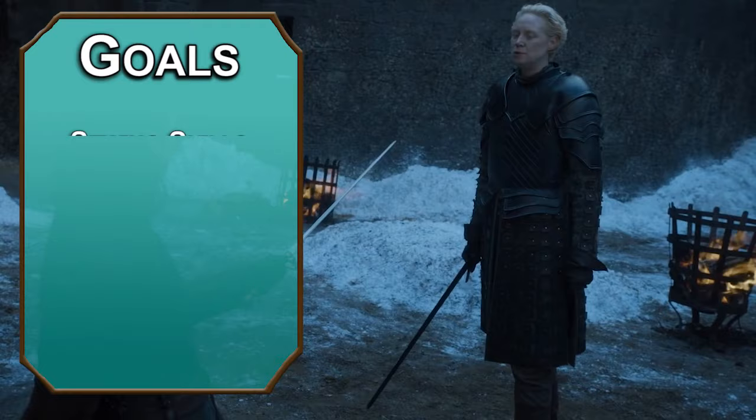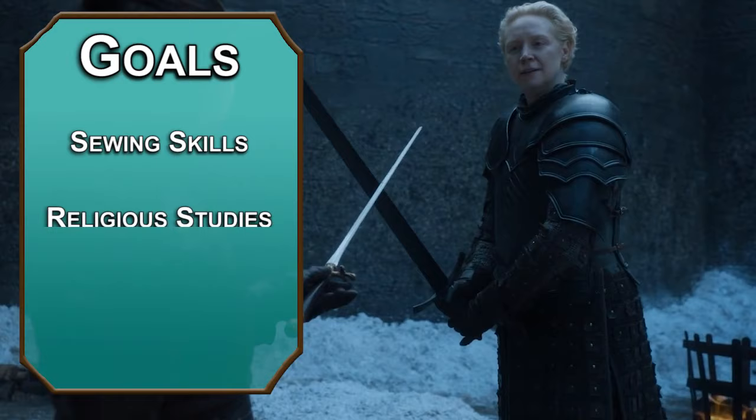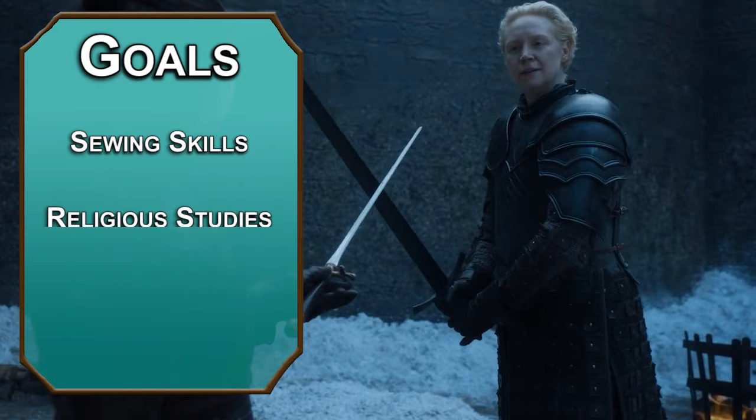We'll start off by setting our goals for this build. First, we'll need to work on our sewing skills, which is a nice way of saying stabbing things repeatedly with a needle. Next, we'll learn what we can from a group of assassin death worshippers. Finally, we'll work on getting some faces we can put on for parties and other special occasions.